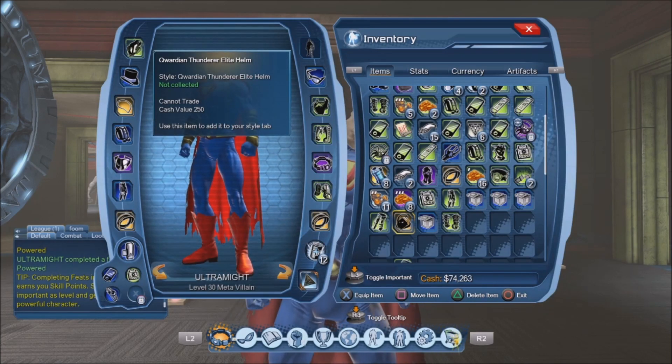As I was playing the Anti-Monitor Instance Mission — you know, the mission that gives you a little box at the end — I got a little surprise when I got my reward. One of the rewards was the Quadrant Thunderer Elite Helm. Sadly, you cannot trade the helm to another one of your characters, so whatever character gets the helm has to use it, or you have to pretty much destroy it if you get it multiple times.